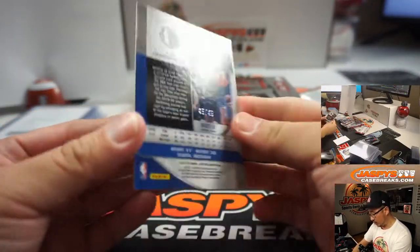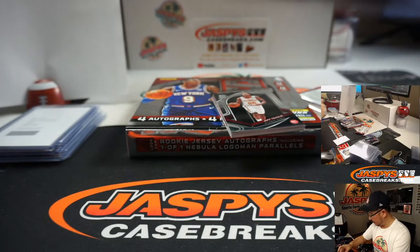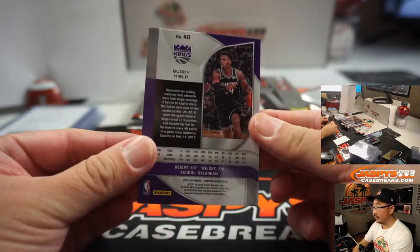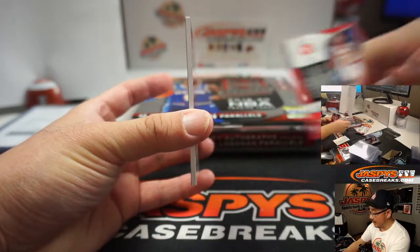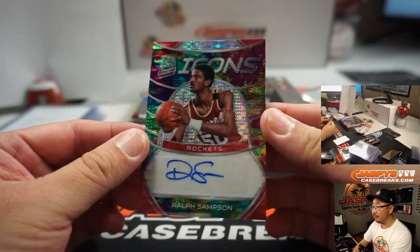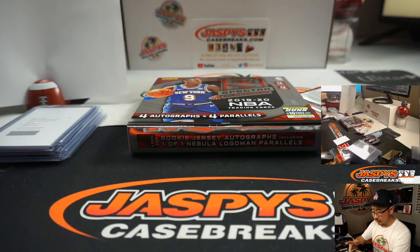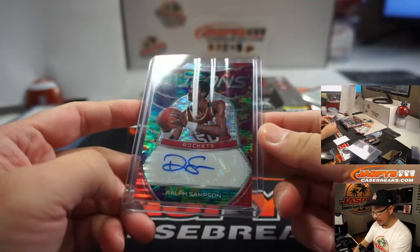Tim Hardaway Jr., 45 out of 49, for Sean at number 5. Buddy Heal, not numbered. And Icons autograph Ralph Sampson, Rockets edition. That is 74 out of 75 — Nancy with number 4.